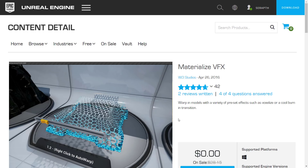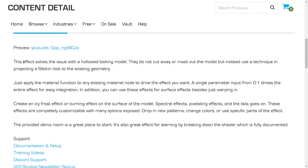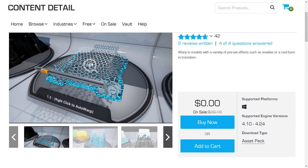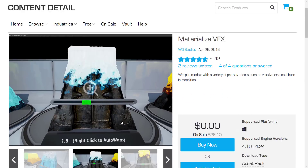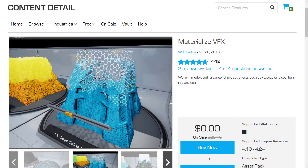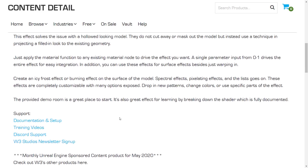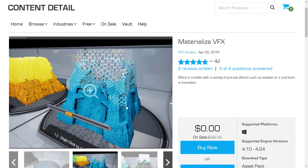Next up, we have the Materialize VFX. Warp in models with a variety of preset effects such as Voxelizer or Cool Burns in Transition. I think this one is implemented as blueprints. The effect solves the issue with a hollowed-looking model — they do not cut away or mask out the model, but instead use a technique of projecting a filled-in look to the existing geometry. So you can sort of see it in action right there. So if you're trying to create a teleporter, like from Star Trek, that's kind of the effect this one goes for. If you need to do a special effect of materializing a solid model, that's what this one is all about.